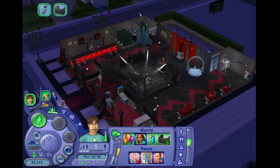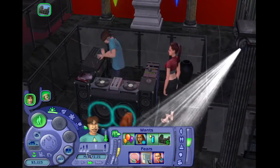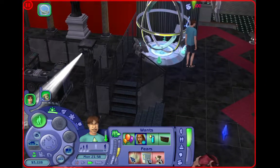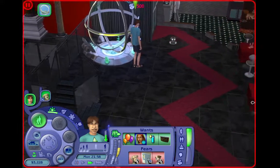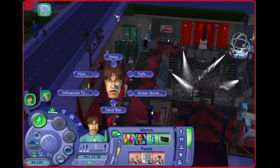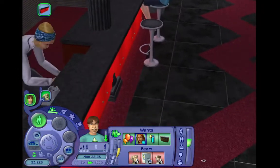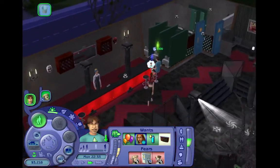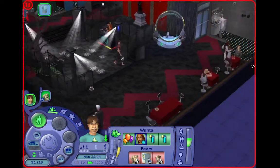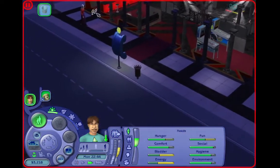He wants to work as a DJ so let's get that want activated. He fell out of the wheel, which was not what he wanted. Now he wants to drink juice, so let's go do that - order a drink. He's like best friends with Lily now, I don't know where she is. He wants to be friends with Nina but Nina is not here. I think we're gonna go home now.